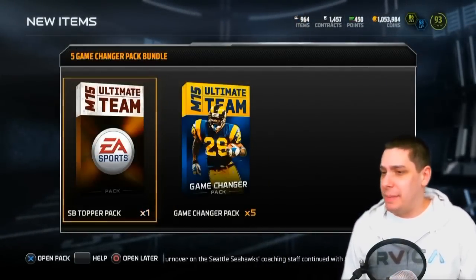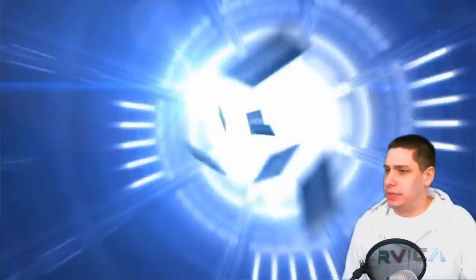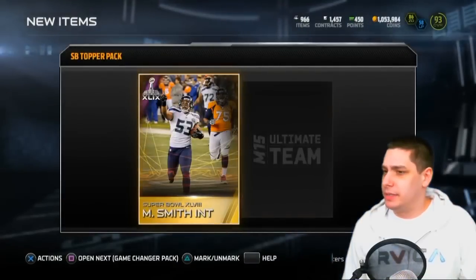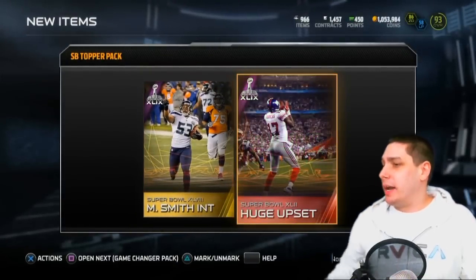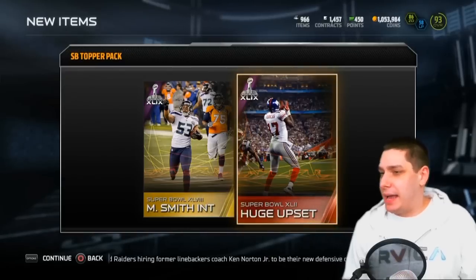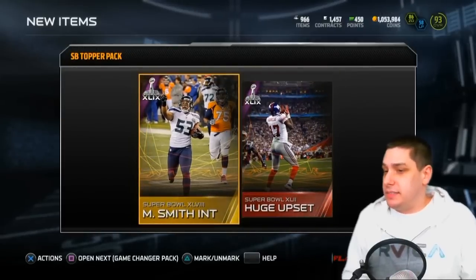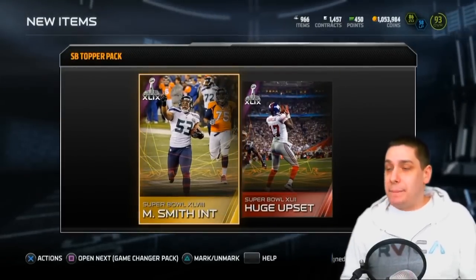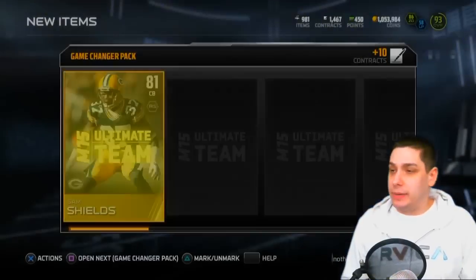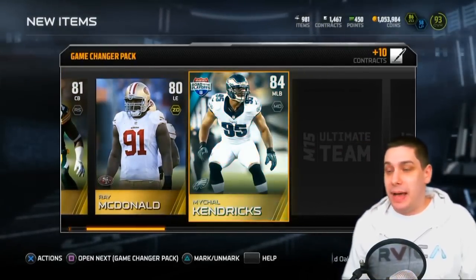I have a super bowl topper pack — I don't even know what I get in this. Malcolm Smith INT, and a huge upset — okay, so that actually comes with the bundle I believe. So we got at least a couple of decent collectibles here. Let's hop into it and see what we get in the actual game changer packs: Sam Shields, Ray McDonald — I don't know, I don't know if it's worth it. We'll have to see.